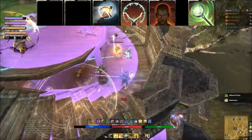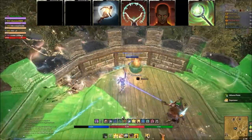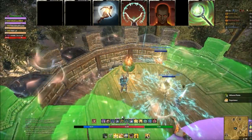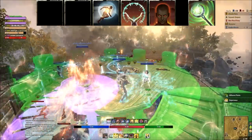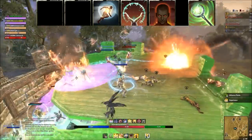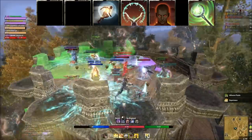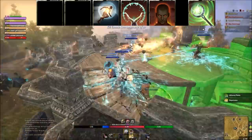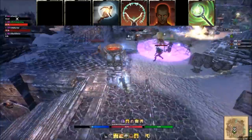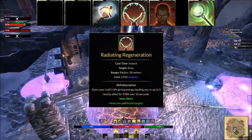Race Against Time is from the Psijic Order skill line — it's a bit of a pain to obtain but an absolute must. You can swap it for Mist Form with Vampire or certain class-specific options, but if you don't have one you need Race Against Time, because getting locked in one place in PvP means death. Next up is Radiating Regeneration — a decent heal over time that also affects allies, giving it group utility.